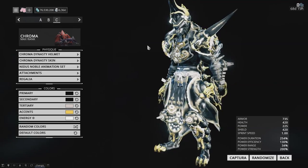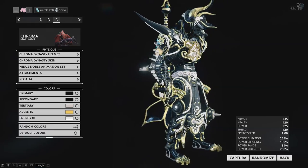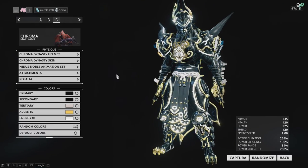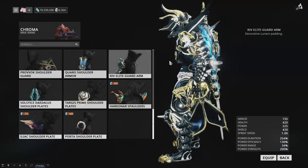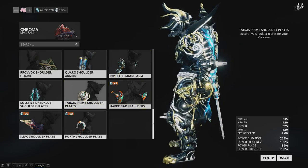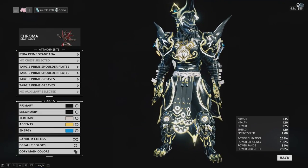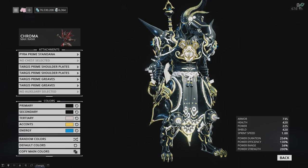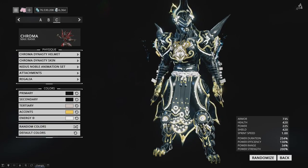This is the Chroma I have customized and he ended up looking really, really nice. Some of the armor placement is a little weird — I was going to use the Riv Elite armor I used before but it looks weird because there's just too much spiky stuff going on. So I settled for the Targis and he ended up looking fantastic. Using the Uda Sigil to fill in his chest cavity ended up looking really nice.